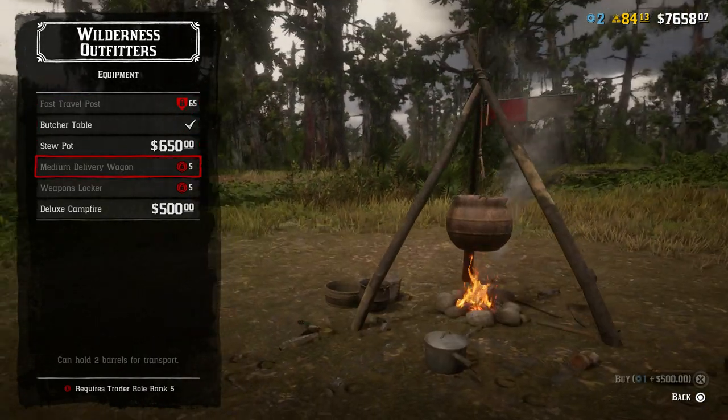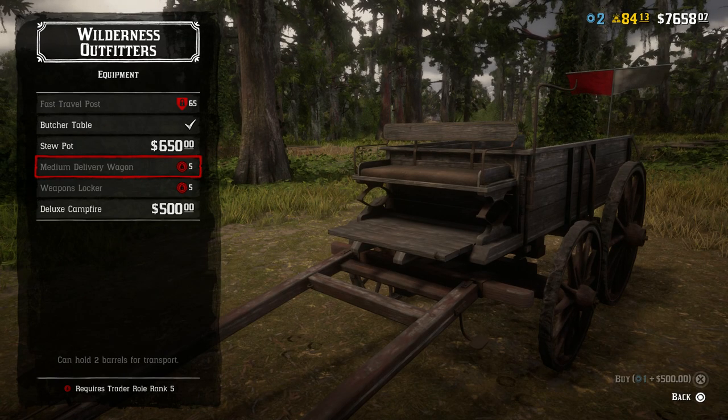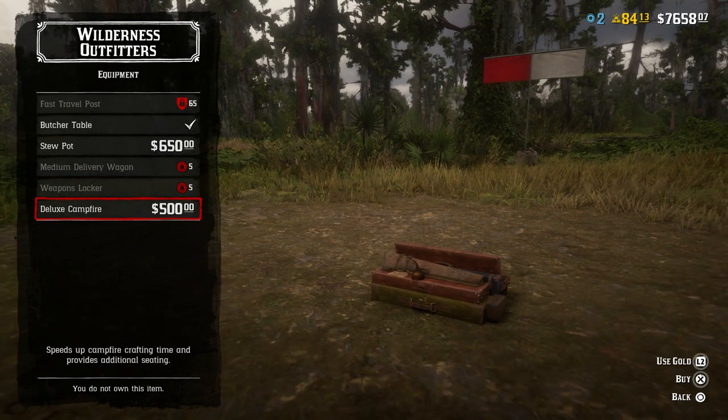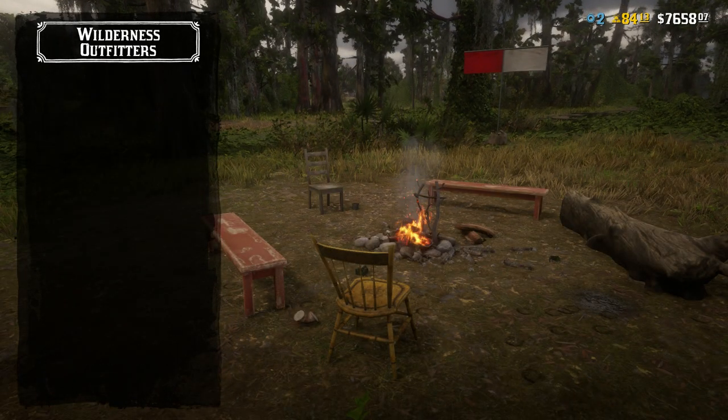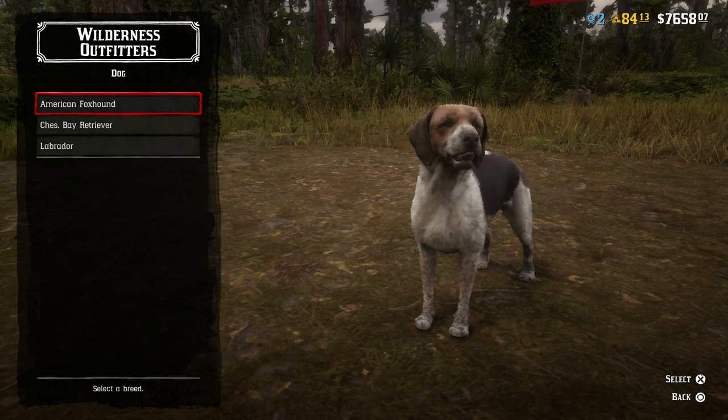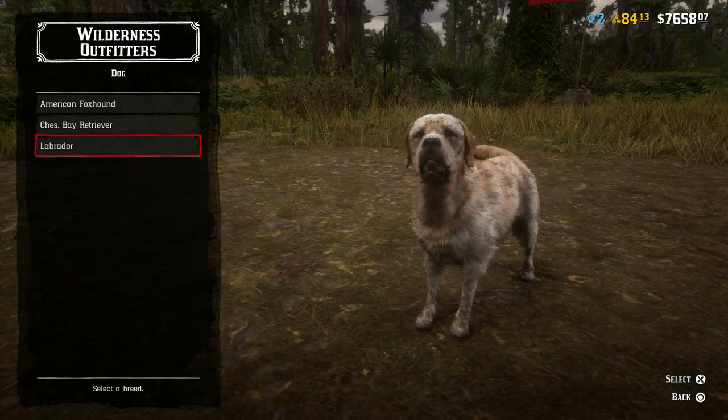The butcher's table and medium delivery wagon require rank 5 to unlock. The medium wagon can hold up to two bales of transport and costs around $500. We're at rank 2 and need rank 5 for that. There'll be a large wagon after, plus a weapons locker, campfire, and a dog you can buy right away.